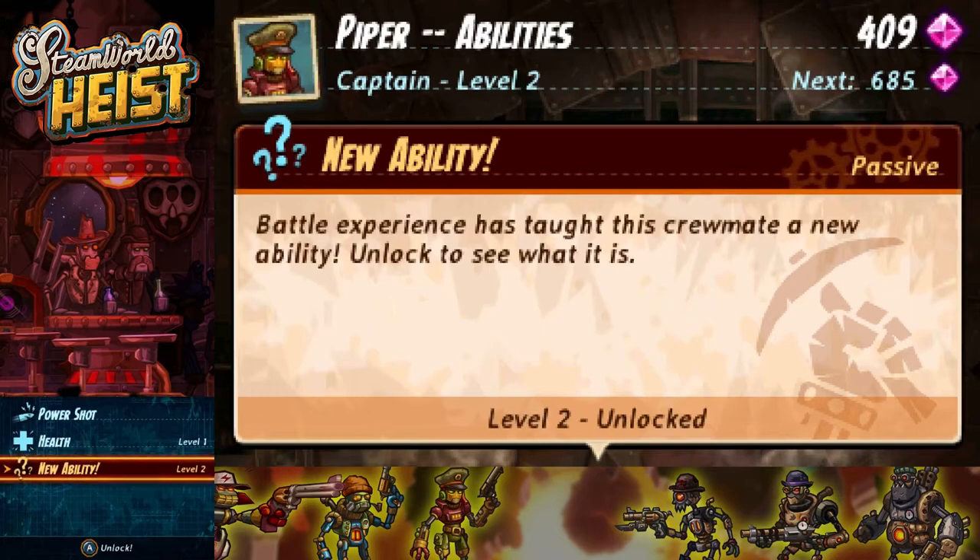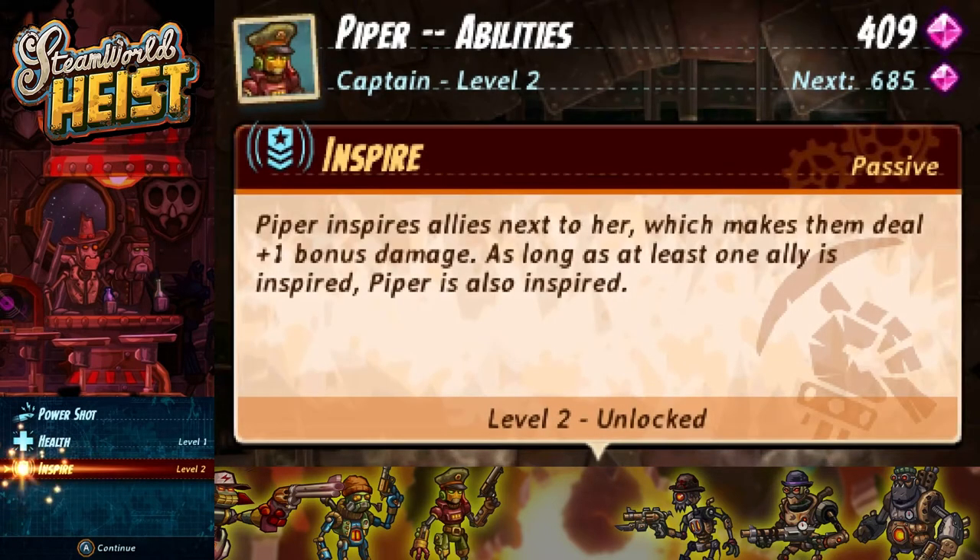New ability: Inspire. Piper inspires allies next to her, which makes them deal plus one bonus damage. As long as at least one ally is inspired, Piper is also inspired.